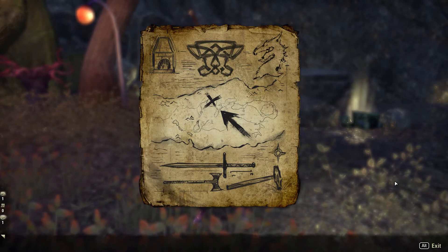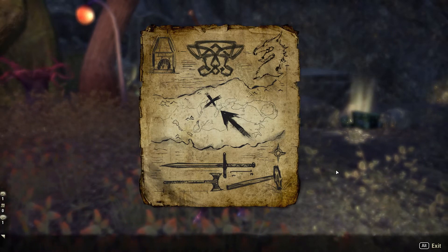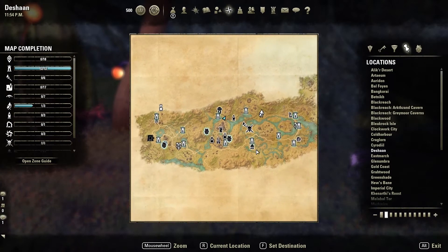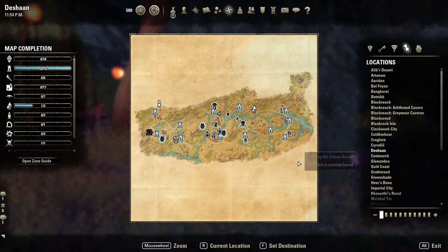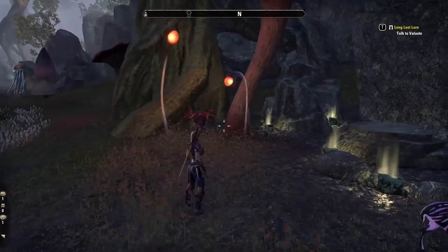Here we are in the north central part of the map. Looking at the actual map, you're right along the coast, right central, just north of Mournhold — and there's the treasure itself, right next to the river.